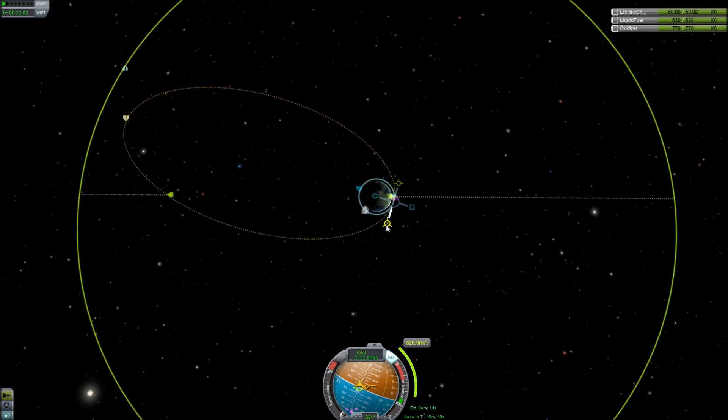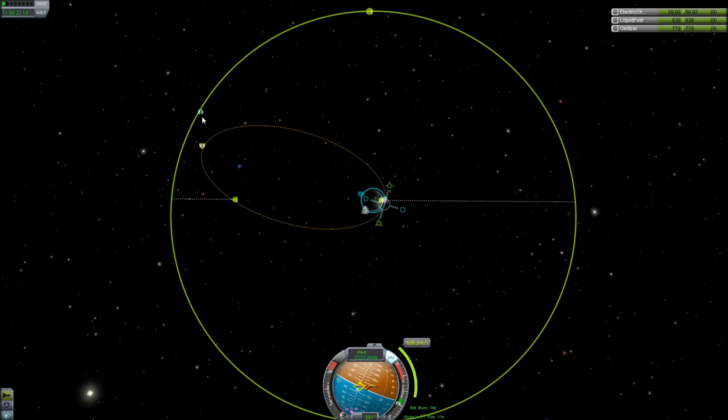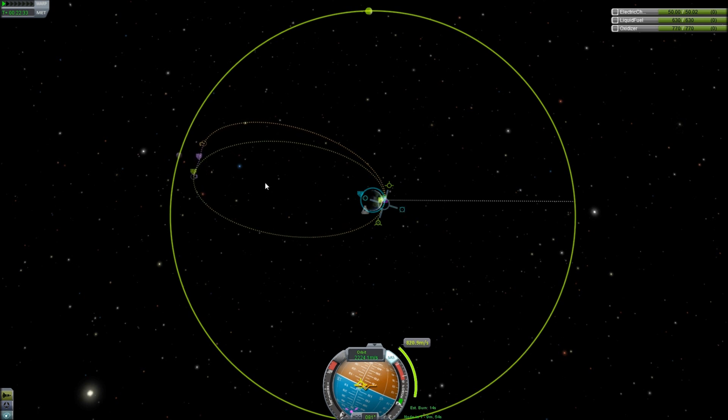Let me slow down and show you something else. You can see this blue hash and this blue hash — this is closest approach. This basically gives you a marker to say this is approximately a starting point. So I could pull my orbit around this way, and you can see it's kind of pulling things up. Let me pull it back. I can continue to pull this, making my markers go closer. The moon's pretty easy to get to.